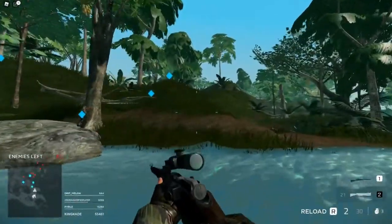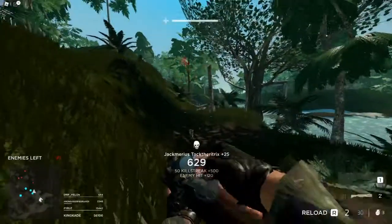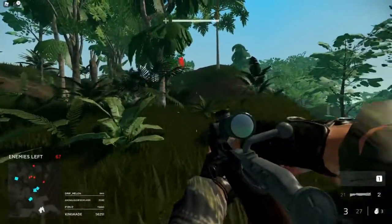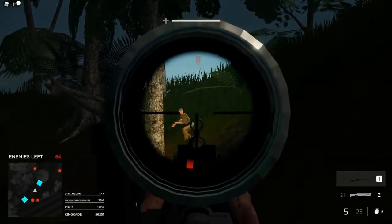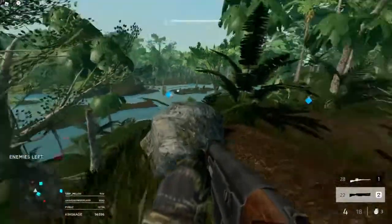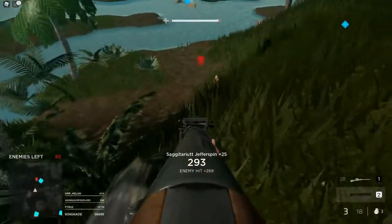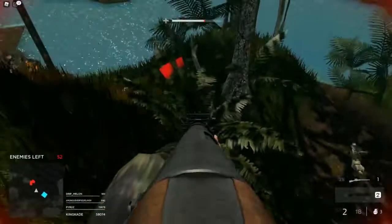When you first start you spawn in with the pistol, then you can kill bots to gain points and buy better weapons. You have two weapon slots — your first slot and your second slot. In my first slot I went ahead and got a sniper, and in my second slot is the best weapon in the game.